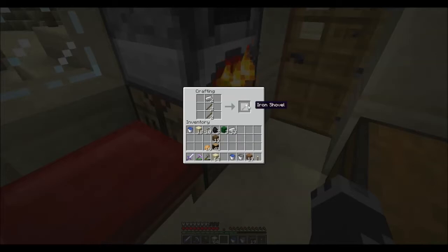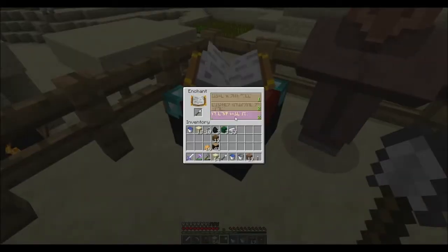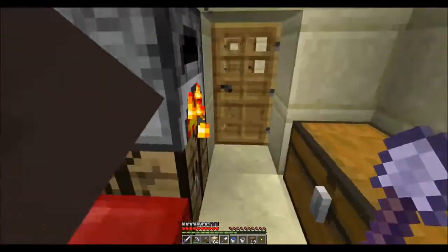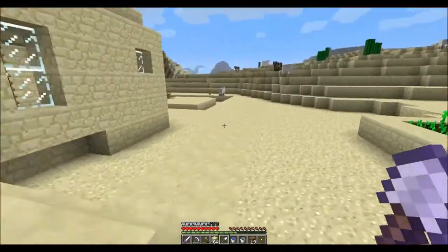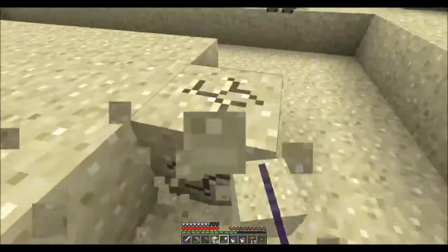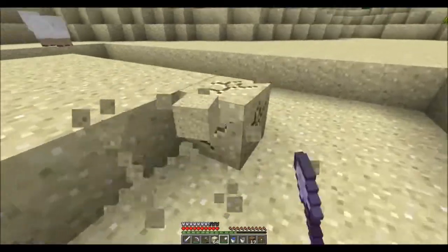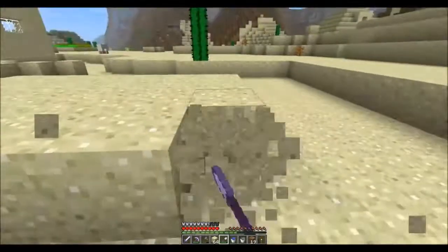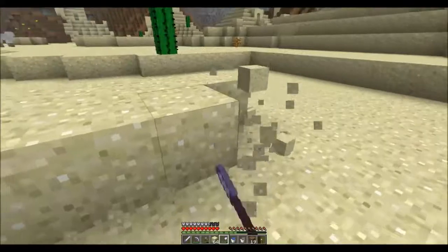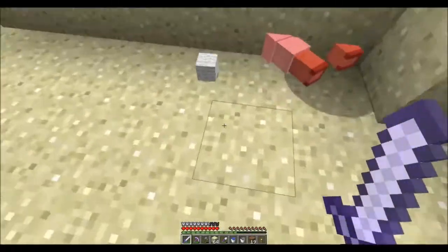Let's make two shovels — we have the iron. I can only enchant one of them though. Efficiency one — good enough. Let's get to work. Hopefully that sheep won't be in here. This works much better; it's not quite a super shovel but it's close. We're going to probably want a sheep pen too. I know there's sheep everywhere but I don't really want to travel around to find them, so at some point I'll gather some more.